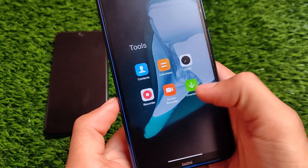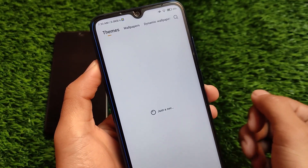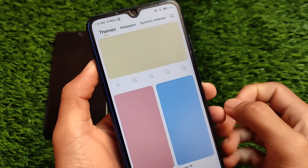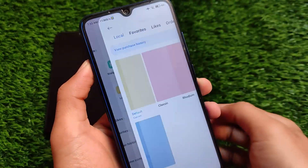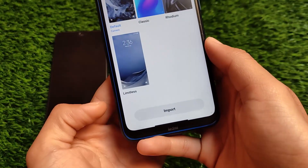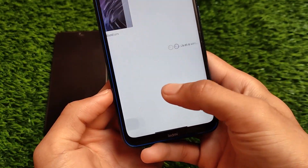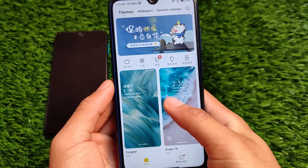With Xiaomi EU, you don't get any kind of bloatware — no ads and nothing else. If you go to the theme store, it also comes with third-party theme store support. You can simply move to the themes options and you have the option to import themes very easily.